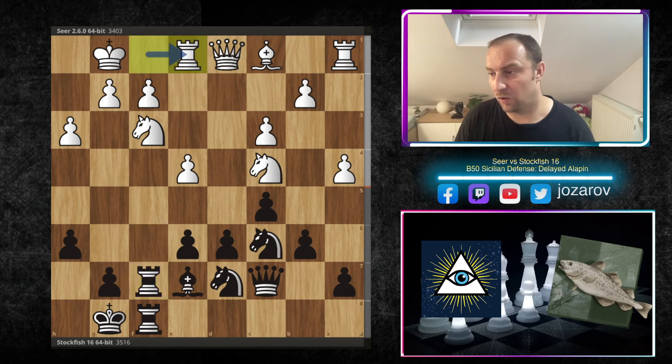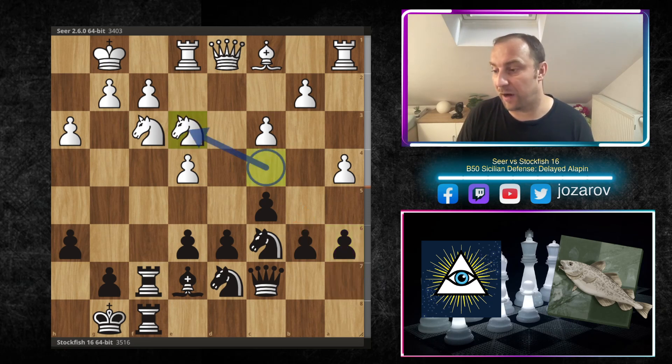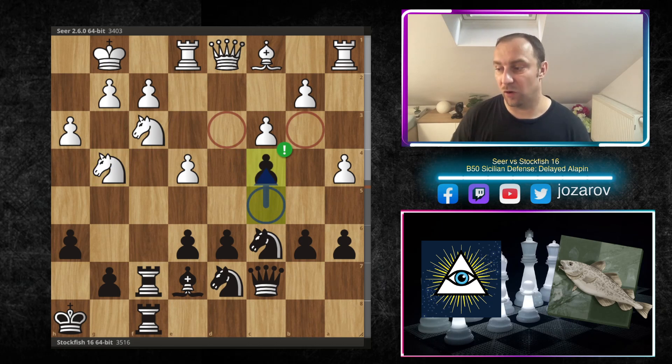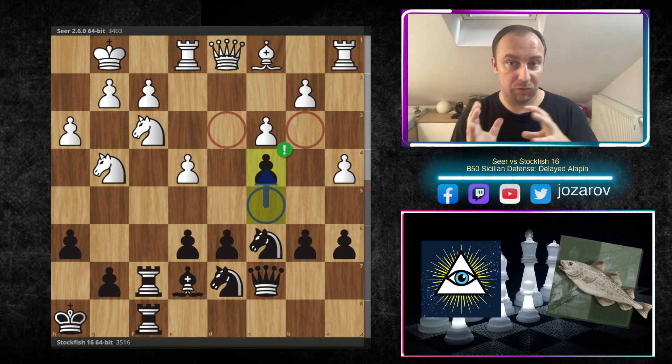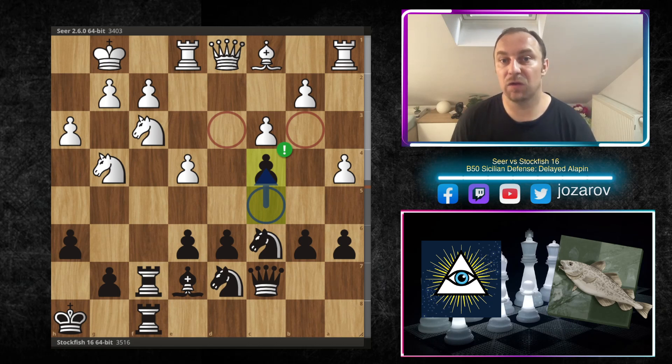In the game we have h6, h3, rook to f7, rook to e1, and now a6 — maybe with preparation to hit on the queenside with b5. Knight to e3, king to h8, knight to g4, and now the fun starts. Stockfish uses this moment when the knight left the defense of the c4 square and plays c4. This move creates structural problems, weaknesses, and holes in white's position — especially the weak square we're targeting: d3.